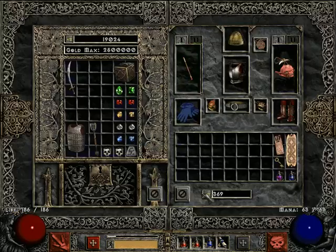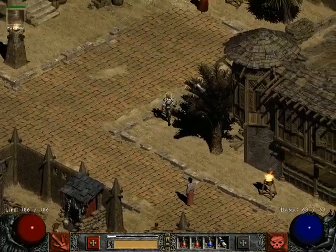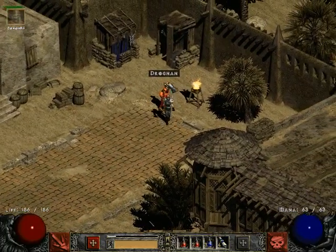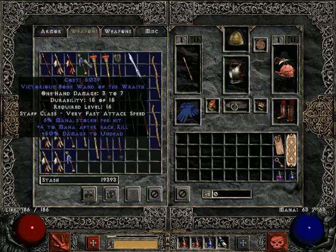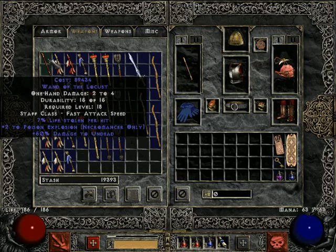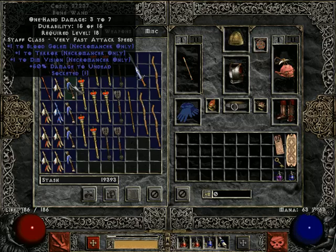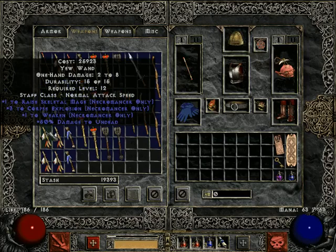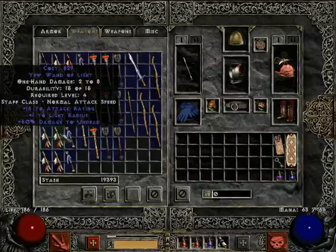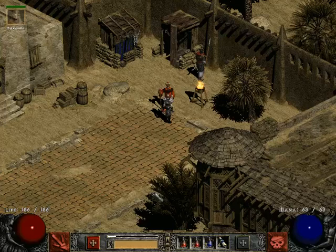How much gold am I rocking? Not nearly enough for what I want to eventually buy, probably. Drognan here is the man — he has the possibility of having the best thing of all. Bone wall, of course — because we definitely want bone wall. If you were any kind of normal person, plus three to corpse explosion would actually be pretty good. I am definitely not that, though.